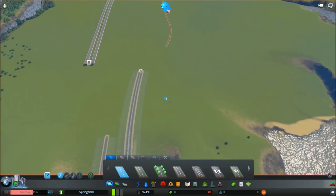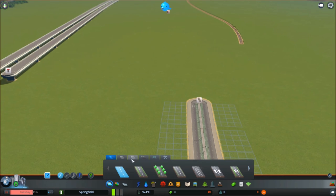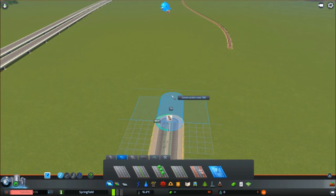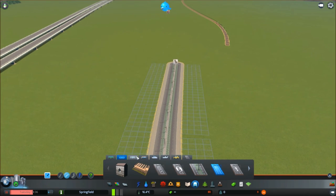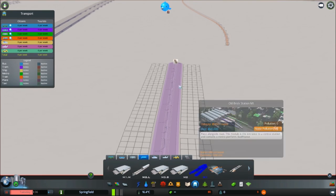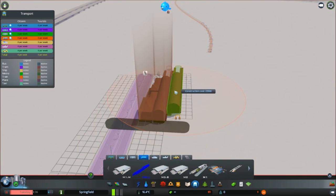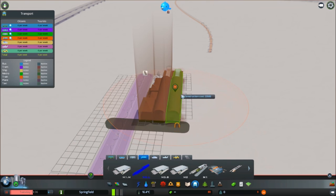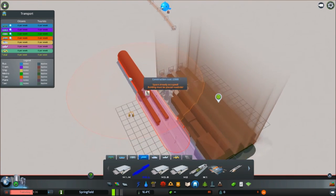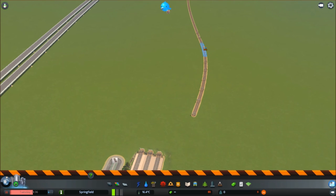Next I'll put in the train station area — I'll extend the road a little bit more. I'm going to use the rural-looking one, the old brick station. I'll place it down and add track extensions — just one, two, and two more I think. That looks about right for a small place like this. I'm going to have to come back a bit further because it's going to come in too steep.